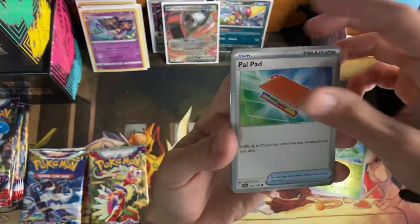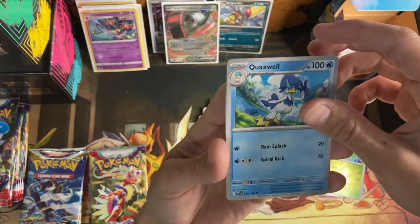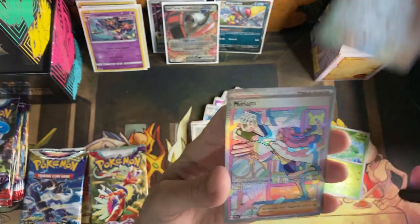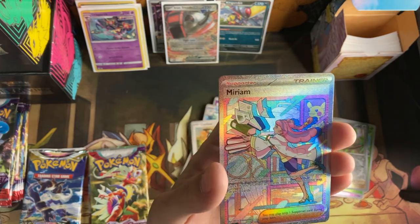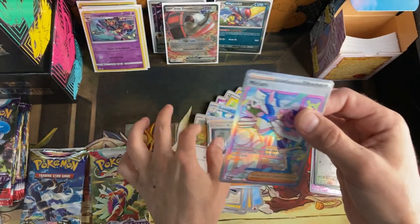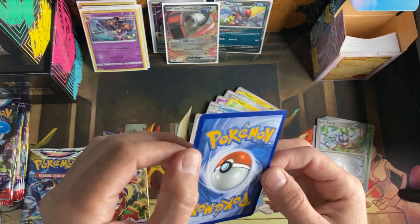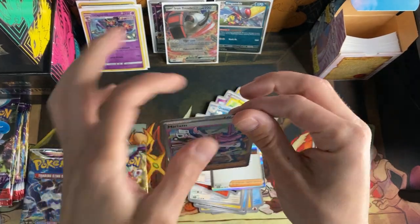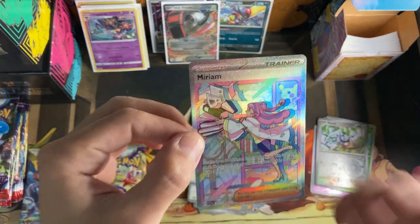Rodon, Pawniard, Flabébé, Toxel, Medicham, Quaxwell, Cyclizar — story reverse — oh my goodness, the banger itself! Are you kidding me? Out of a sleeve booster pack?! I cannot believe this just happened. Oh, tell me there's no whitening on it — and there's no whitening on it either! It's not perfect, but I got really excited for a minute there. The best pull right there — we got the best hit out of the whole thing.